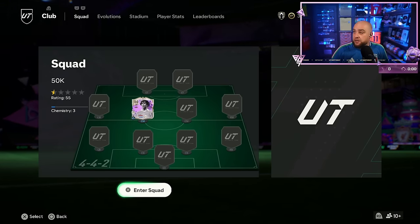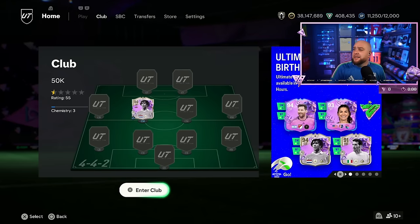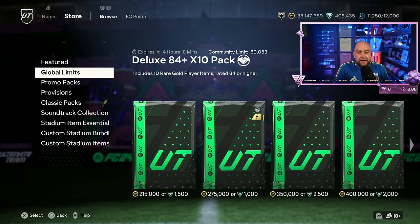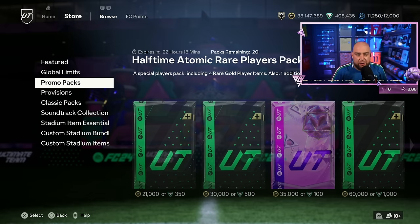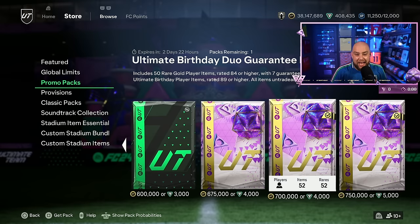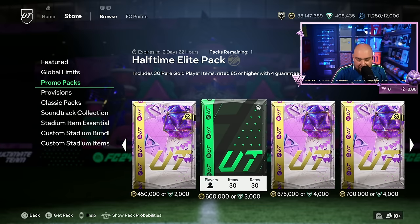Someone mentioned in the last video they want to see the points go down, so we're at 408 and we need to get to 358 — that's the plan for today. You can see the coins and stuff, you know this is a massive pay-to-win account. We've got some pretty big packs kept — the birthday icon pack, the birthday duo — that's about 5k there.